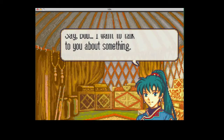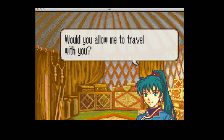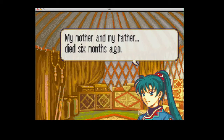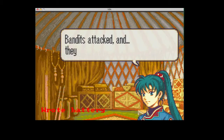Just in case you guys get bored of this cutscene, I'll explain what she's talking about. Basically she wants to adventure out with the tactician, but her parents died, and she wants to get stronger to get revenge.